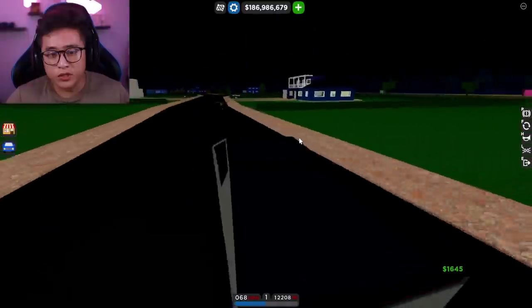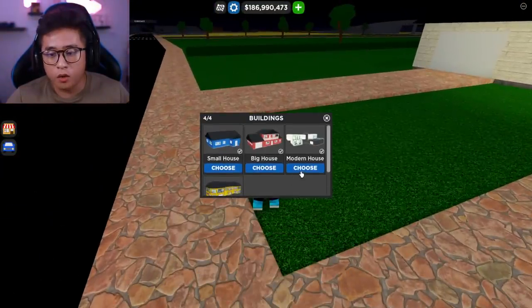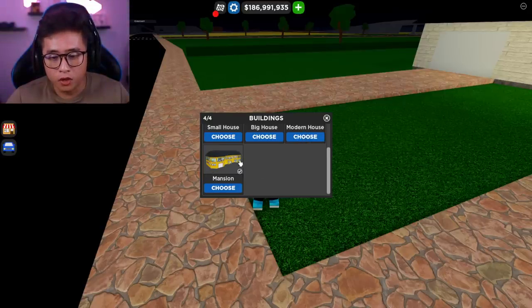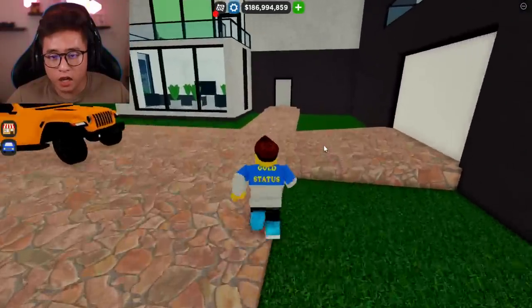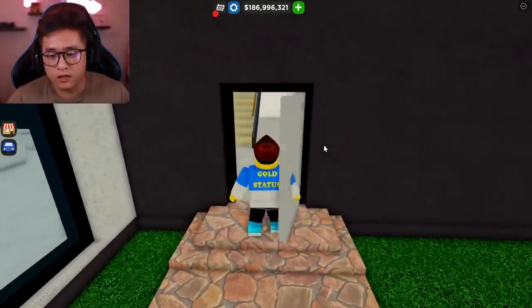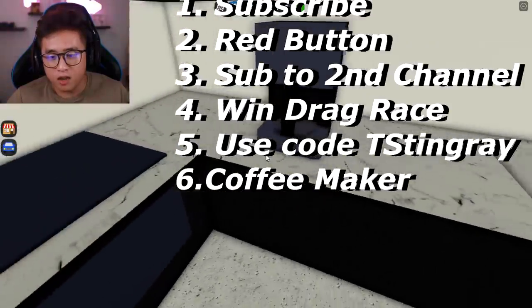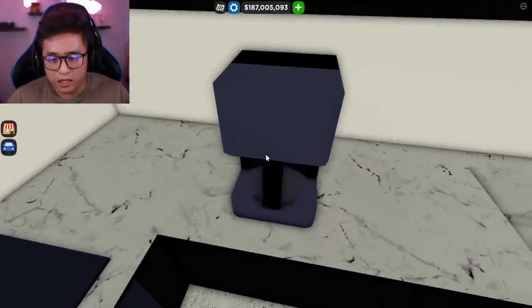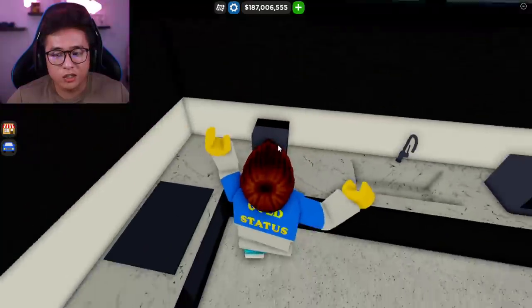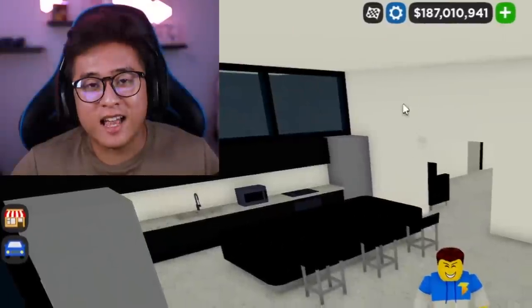Step number six: after you've done all those steps, go and spawn your mansion or your modern house — this is very important. Go inside and find the coffee maker in the kitchen. Once you find the coffee maker, press E on it or just click on it. You might hear a little ding when you click on it. If it doesn't work you may have to leave the game and join back in.